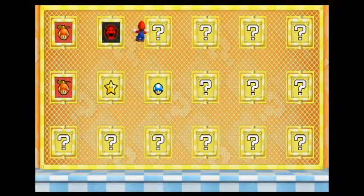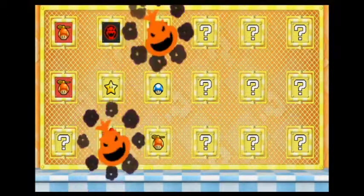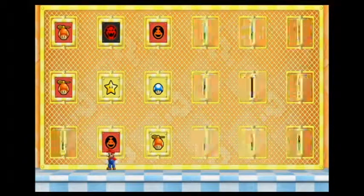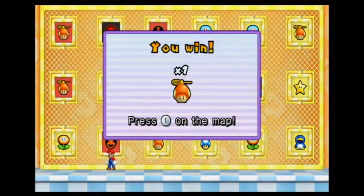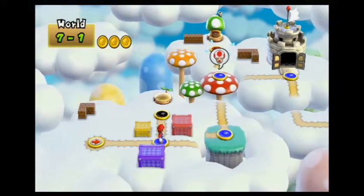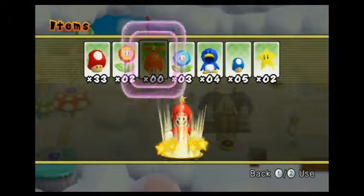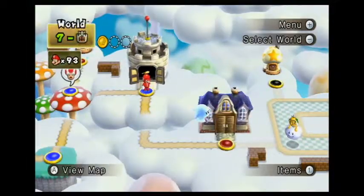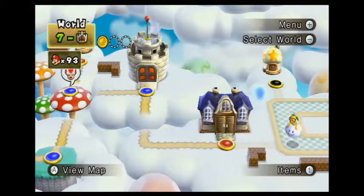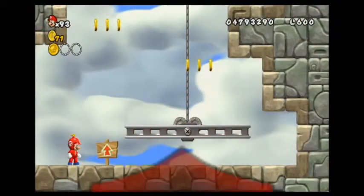I don't care what happens — it's a Bowser Jr. Propeller hat — it'd be cool if I got two, but no. I'm completely content with this outcome, which is pretty rare. Now I hope I don't lose my propeller hat. What I'm gonna do is use the propeller hat before I get into the level, and if I get hit or right before I die, I'm gonna try to exit the stage just in case, so that I'll keep my propeller hat.